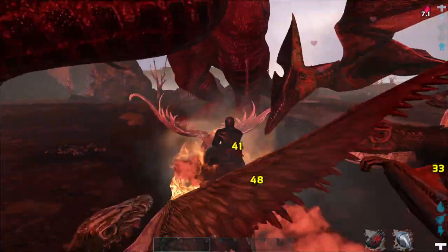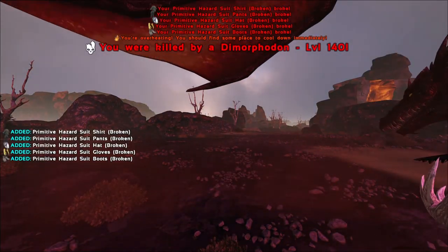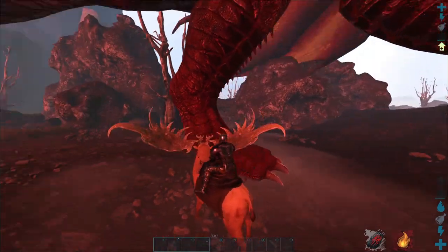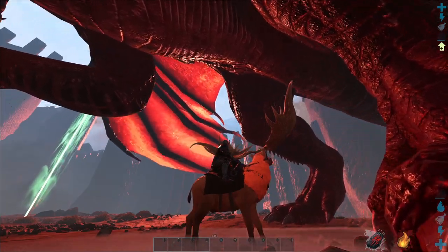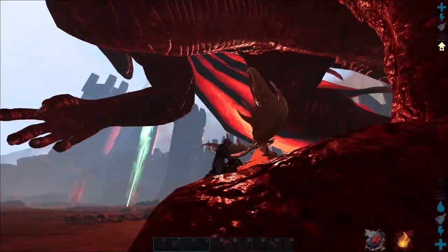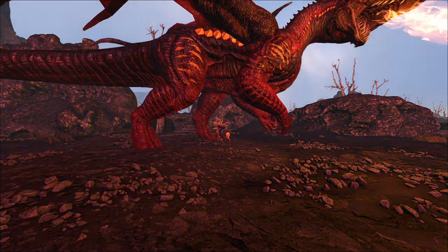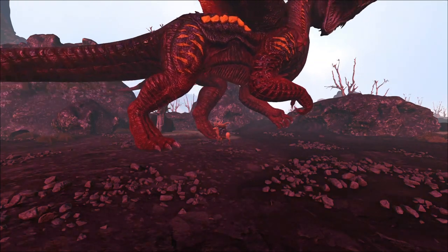A nice trick that has worked is to use a moose or bear, though bears cannot sprint from danger. Run up under the dragon and position the moose or bear's head between its legs. This aggros the dragon, but it cannot hit you. Cactus Broth is very important here, as Dimorphodons will tear you apart on the back of a bear. The moose is really good at killing them though. While holding the aggro, the dino rider can run up behind the dragon and kill it.